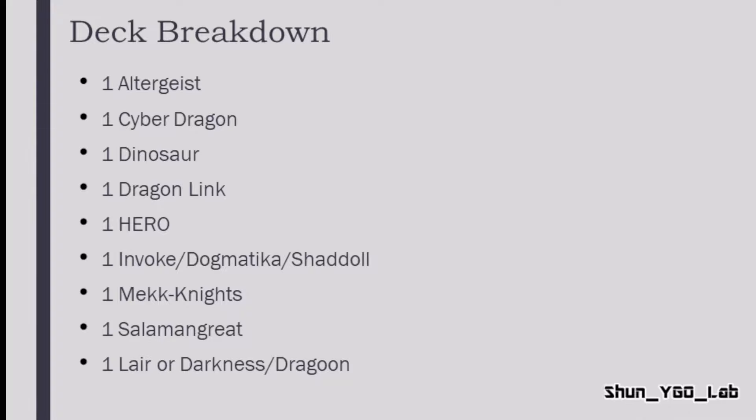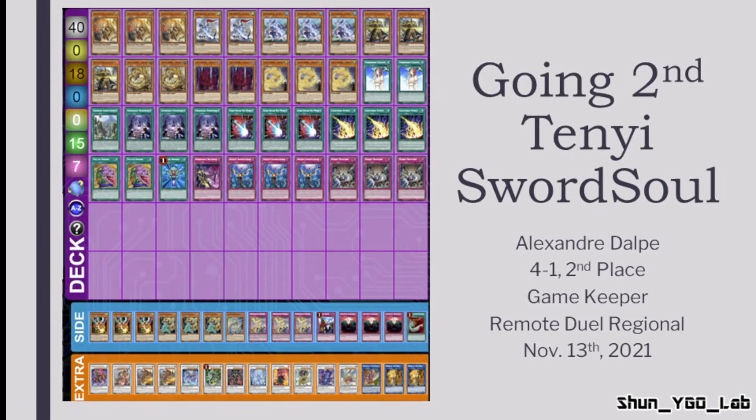The big difference from last week is that Dragon Link has fallen quite significantly. Last weekend Dragon Link had a good amount of lists and a solid section in the pie chart, whereas this week it completely vanished, having only one list out of the 96 deck lists collected.